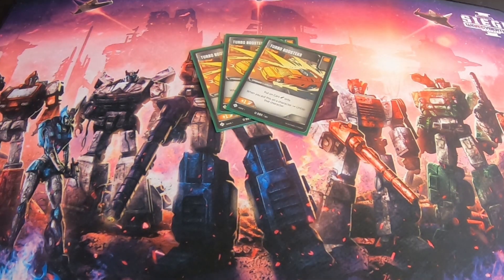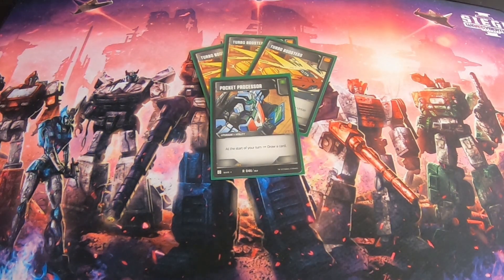Last but not least, the utilities. We have three copies of Turbo Boosters because it is a cars deck at heart — you want to untap as much as possible, so three Turbo Boosters is a necessity. You do have to be in car mode to untap, and the plus 1 attack isn't bad if you're trying to swing for high numbers. We're also playing one Pocket Processor, which is nice to get on Hot Rod so you can keep drawing through your deck and get that card underneath him sooner, while also increasing your hand size so you don't need Work Over Time as often.